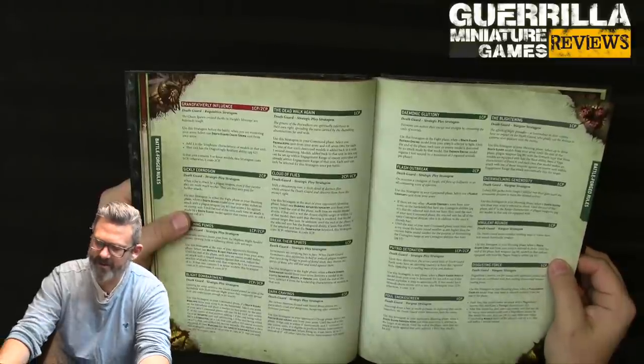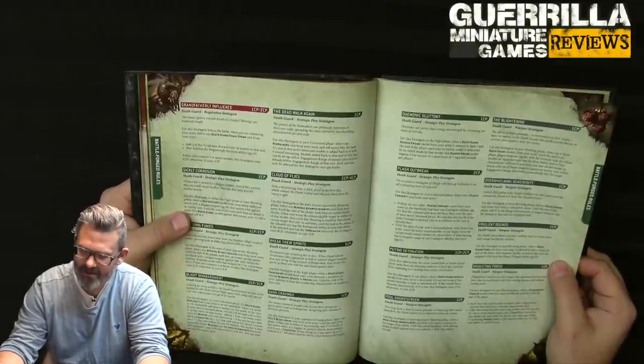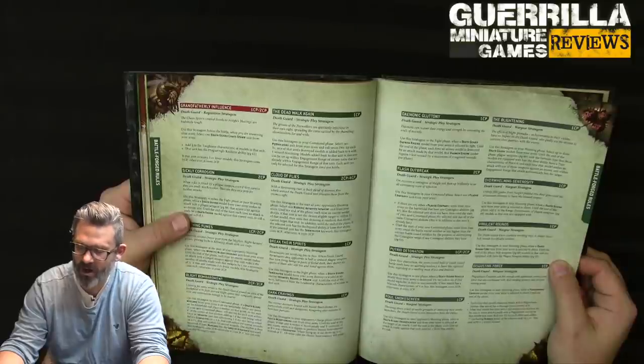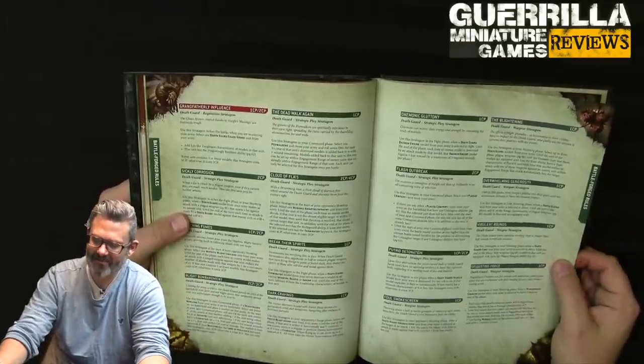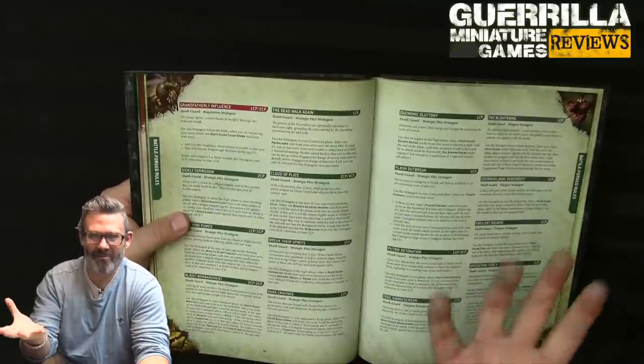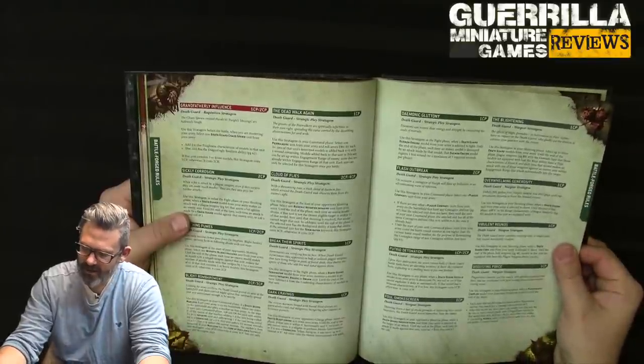Flash Outbreak (2 CP): in your command phase, select a plague company unit — if there are any other plague company units with contagion abilities on the battlefield, the selected unit counts the battle round number as 1 higher until your next command phase. This makes your contagion auras bigger for the turn, which is great for contaminating objectives and scoring secondaries earlier.